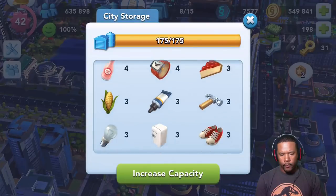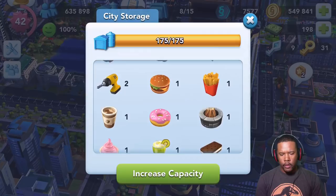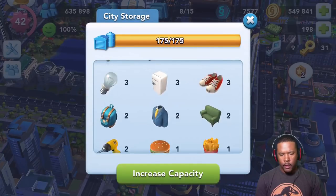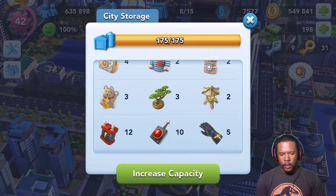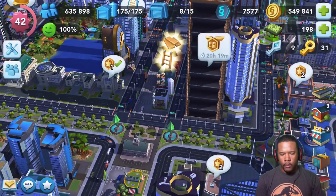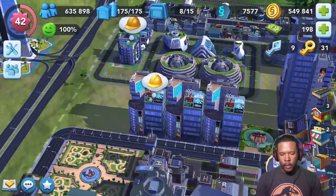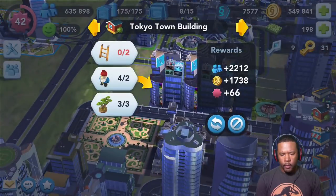We've got a lot of stuff that we need to get rid of — not a whole bunch of everything, just like one here, two there, stuff like that. I've been collecting these, particularly these Tokyo items, so that I can upgrade my little Tokyo town, which is right over here. As you can see, all the buildings are exactly alike. I can actually put an upgrade to that if I get more ladders.